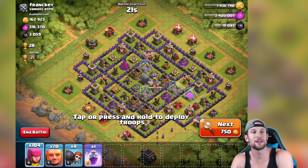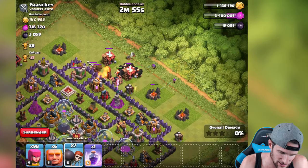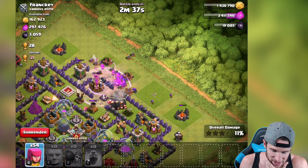So this base right here has got 3,000 dark elixir. His storages are empty now, things are upgraded, but I think it will be fine. We don't have our heroes which really sucks. I'm gonna go ahead and drop off a couple of archers over here. Oh no, the tesla - the hidden tesla! Oh my goodness, giant bombs! And you know what sucks - we don't have a heal spell at all. We got to drop all these guys off and get up in here. This is gonna be bad, this is gonna be bad. We really really needed a heal spell but of course we didn't bring one.